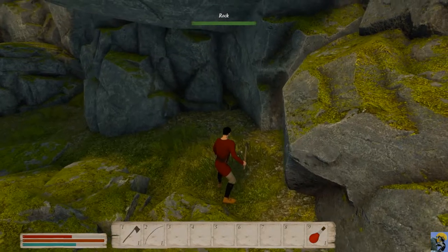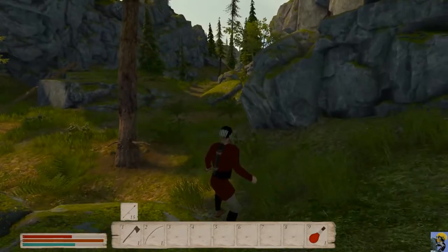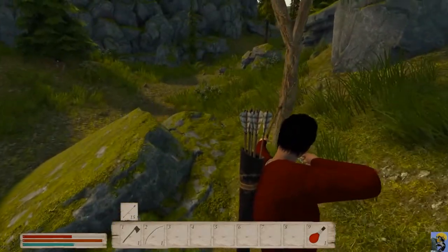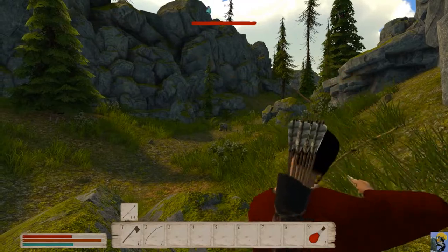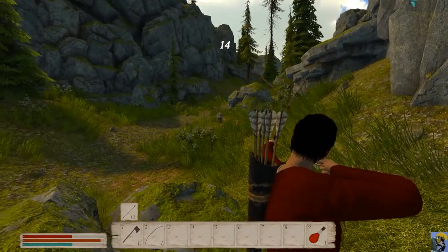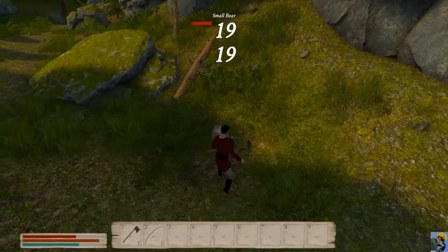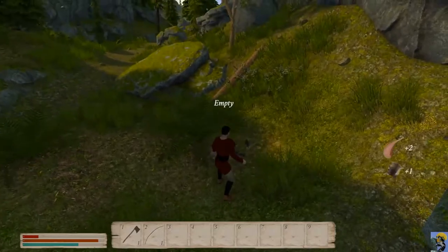I'm going to go up here and see if I can get a good vantage point. Wild strawberries — that seems good. I'm just going to heal by eating those up. Select my bow. There's the boar over there, just being a general jerk. Honestly, I have no quarrel with you, boar, but if you're going to attack me, then I do. I'm not hitting well. That was close. Too close.